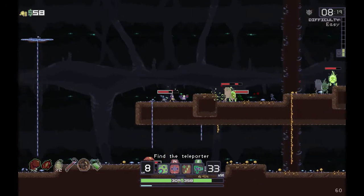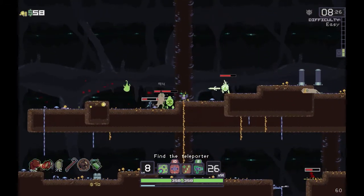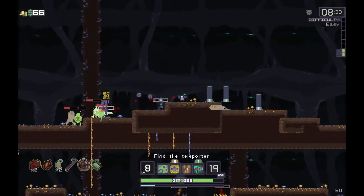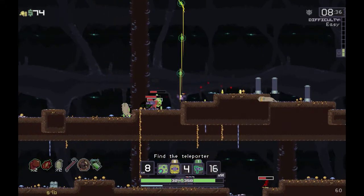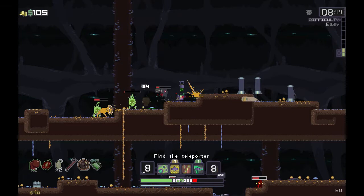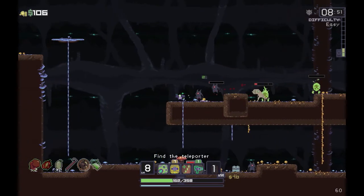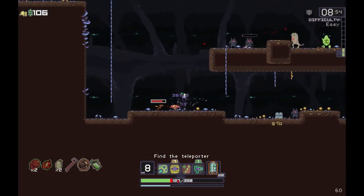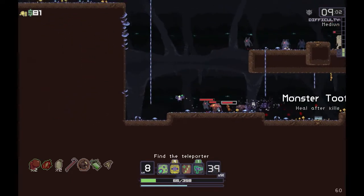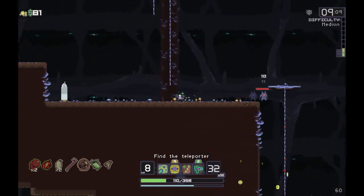Deploying the souls - that just summons a ghost that will fight for me for every enemy on the screen at the time. They will fight all the things for me. I'll pop one of them down there. Healing items - I could use more of those. The engineer needs to rely pretty heavily on healing items. Let's get out of here - oh actually there's a chest.